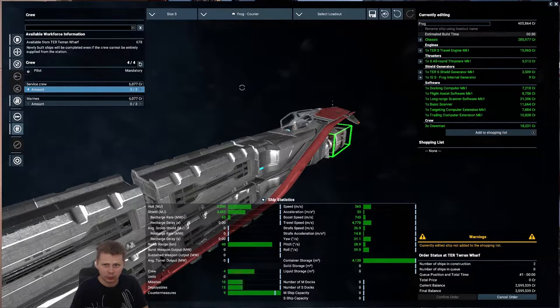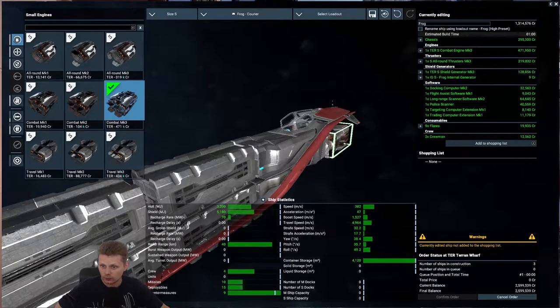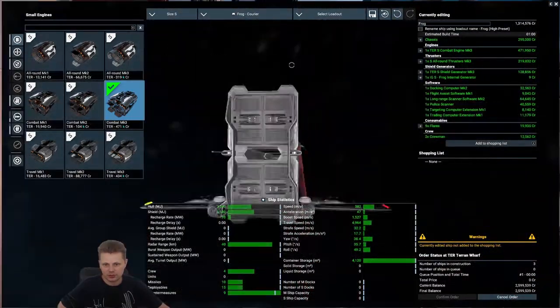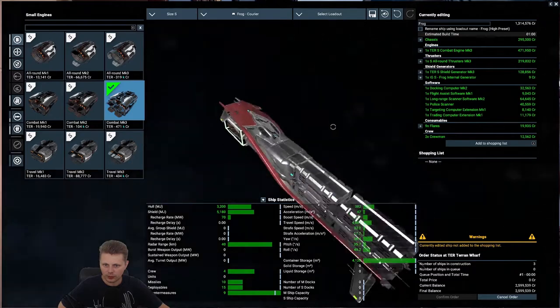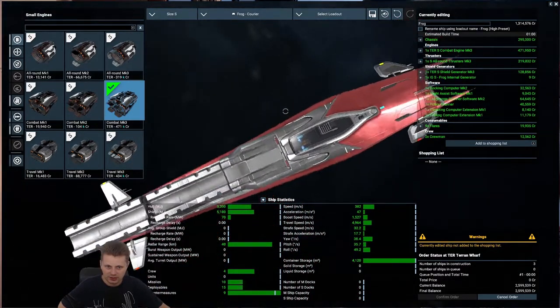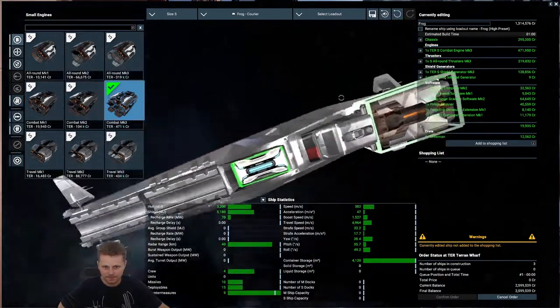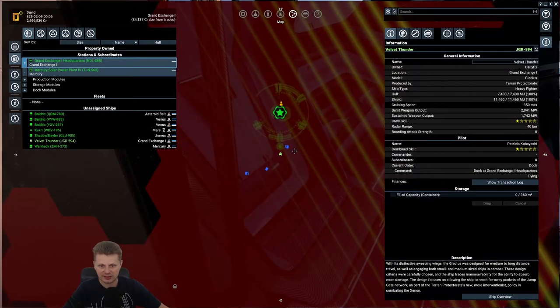It doesn't really need a docking computer but it will speed things up. I'll give it a pilot and we'll do three. So for 400,000 we will start buying these ones — which is quite strange because we can buy one Baldric for one million. The container storage for this is more ideal for these small missions. The high preset is very expensive — no way, not paying 1.3 million. I do like the ship though, it looks cool.